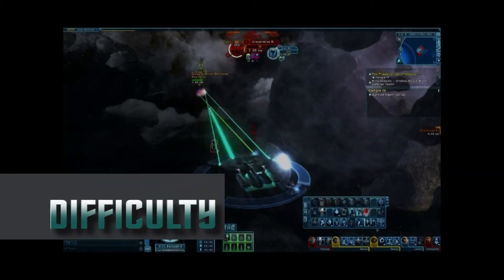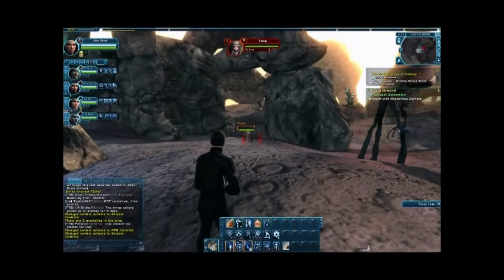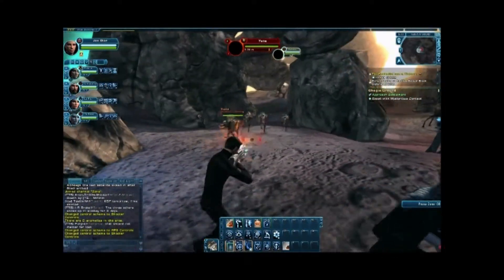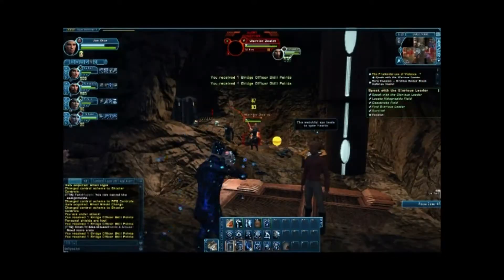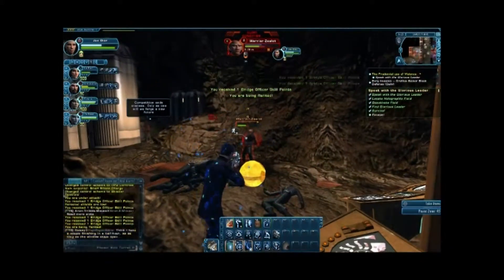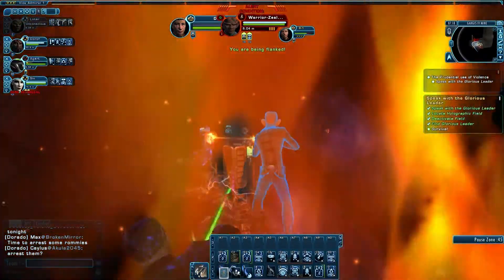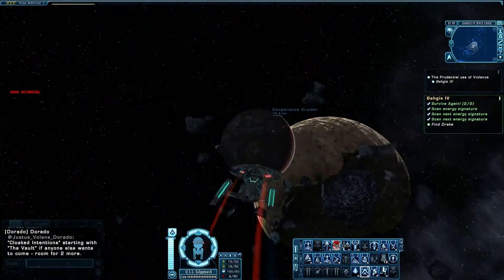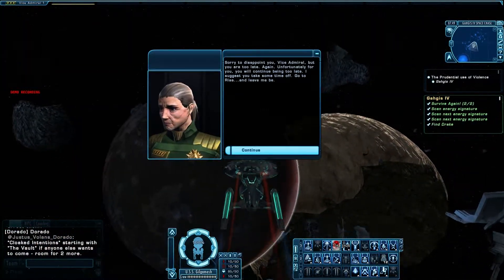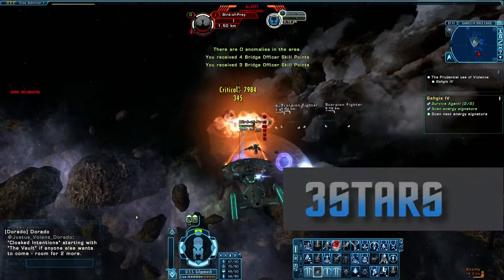Moving on to Difficulty. There was both space and ground combat in this mission, starting on the planet with the optional targ hunt. Progressing into the caves, both of us were incapacitated once in normal mode by two mobs that were too close together to be fought separately. The respawn was also placed in an inconvenient spot requiring more rock climbing. Space combat was fine, and there was plenty of it up until the mission's conclusion. All in all, we'd have to say that the combat, although necessary to move the mission's main theme, was a little unbalanced, so we gave Difficulty 3 stars out of 5.